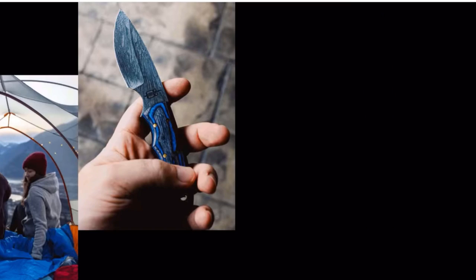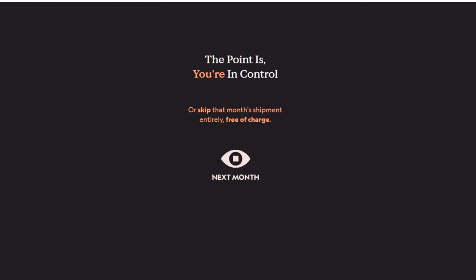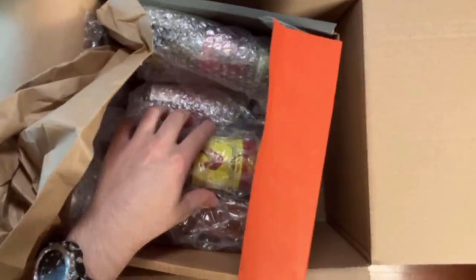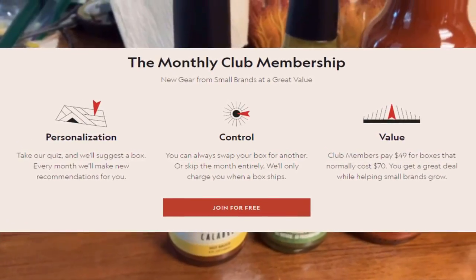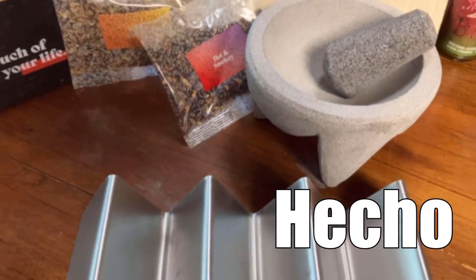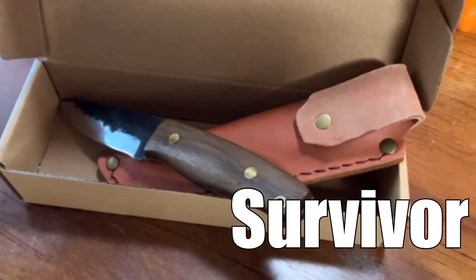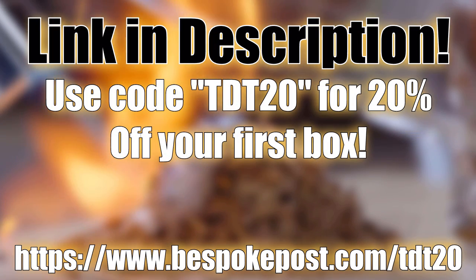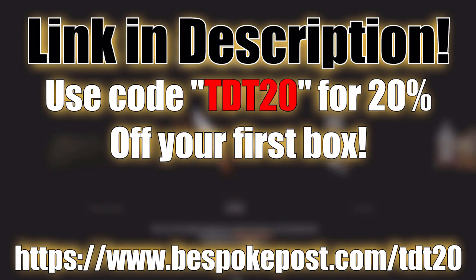The best part is that each product is valued around $70 but will only cost you $49. And before anything is even shipped, you get to decide if you want to get the box or swap it for a different one entirely or just skip the month free of charge. This is the third time I have been sponsored by Bespoke and there is a reason for that — their products are top notch. Every single time I've gotten a box from them it has always exceeded my expectations, whether it be the Scorch package for hot sauce needs, the HO package to boost Taco Tuesdays, or the survivor knife, which is probably going to be a really nice Christmas present. To get 20% off your first box, click the link in the description and enter code TDT20 at checkout or go to www.bespokepost.com/TDT20.